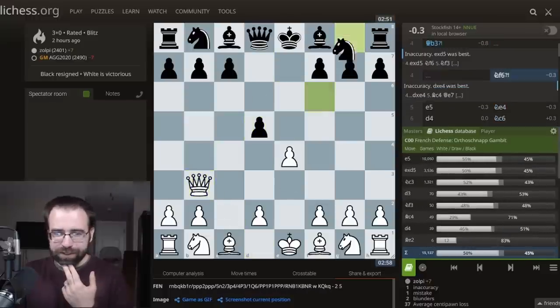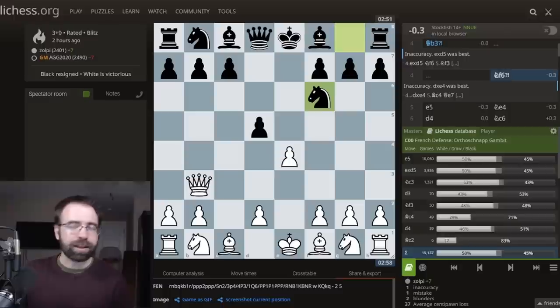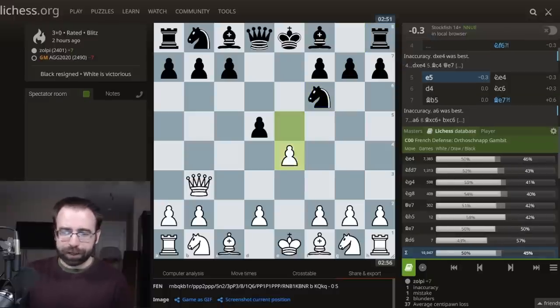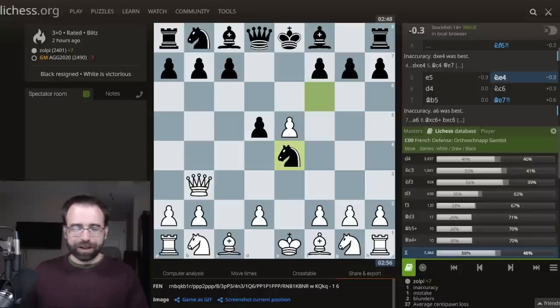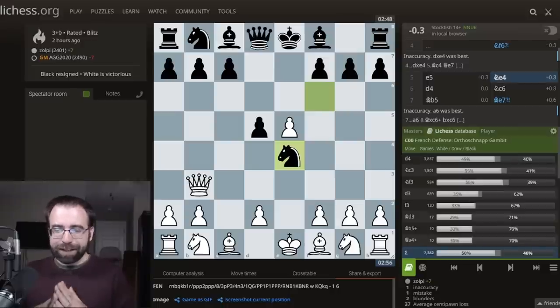What happens if instead they decline and play Knight to F6? Well, you want to play Pawn to E5, and after Knight to E4, you want to slow down. This is only move 6, but Black has already set the first trap. As long as you know this one, you can survive with White very comfortably, but you do want to play the correct move in this position.